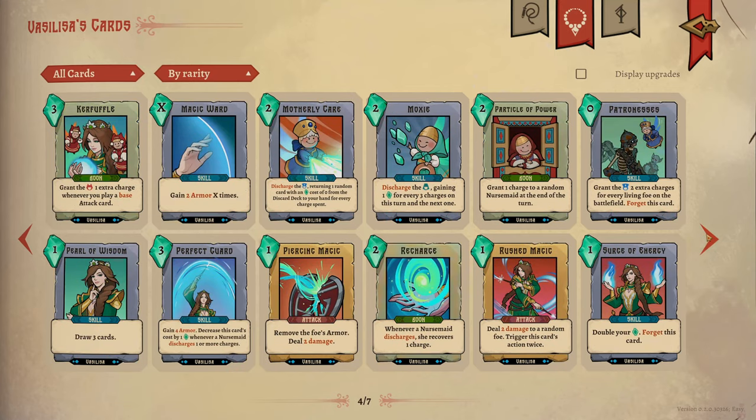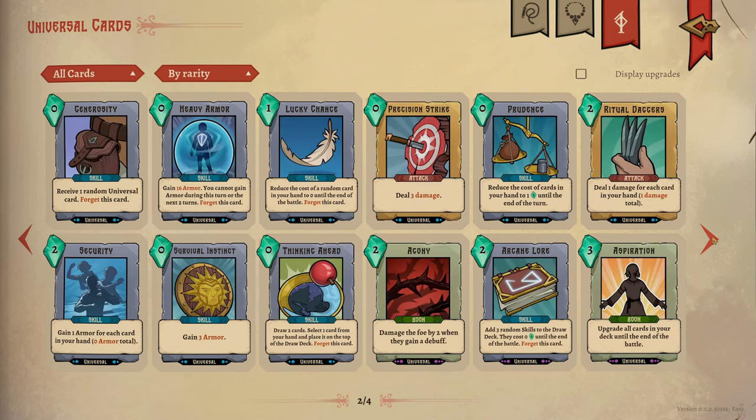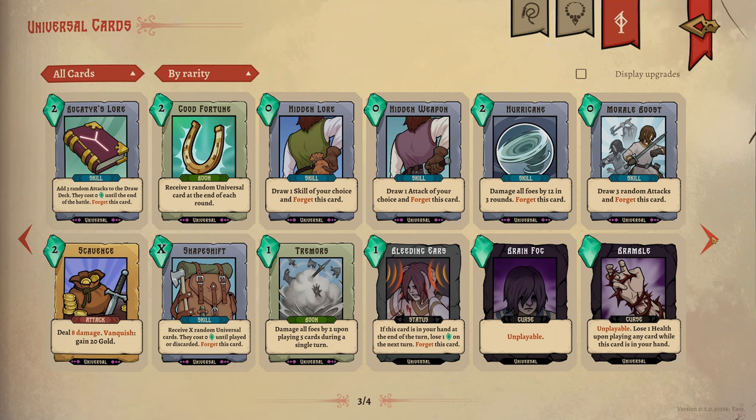As you begin progressing through your runs, your card selections will likely determine what the theme of your deck is going to play out like. There's no real wrong way to build your deck, but it's always a good idea to watch which rewards you're getting, so that way you can maximize the synergies in your deck to make your battles a little easier.